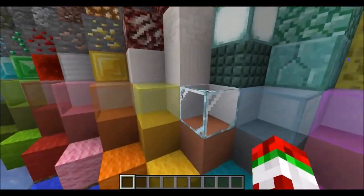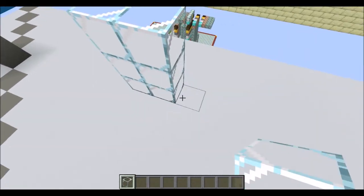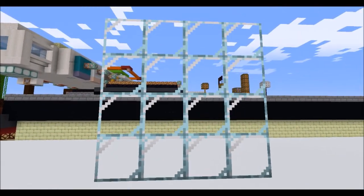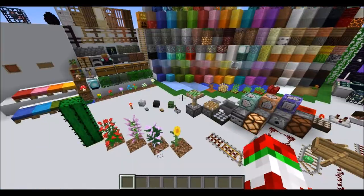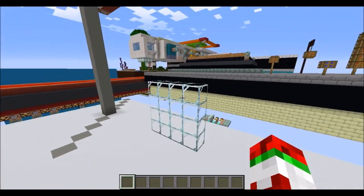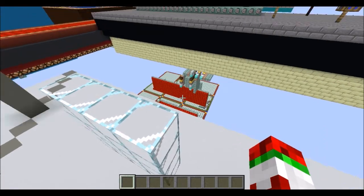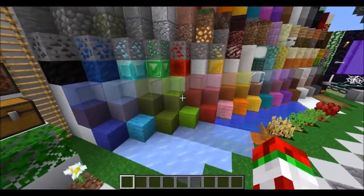They haven't changed any of the stained glass, but they have changed the regular glass — for the worst, I think. Because if you have just a wall of glass, that white line right there really stands out and just ruins it. I think they should either have lots of lines or remove that line entirely. You can't just be somewhat in between and have a massive line that completely ruins the whole texture. But that's just my opinion — by the people I've seen on YouTube, no one really likes it.